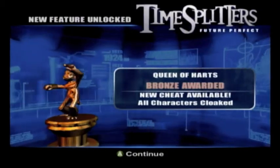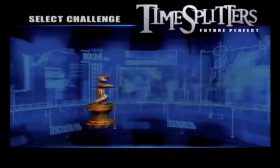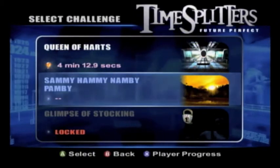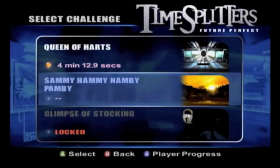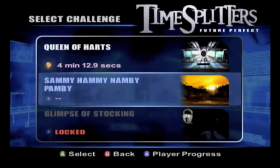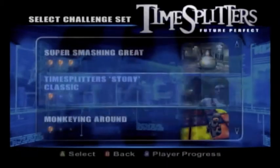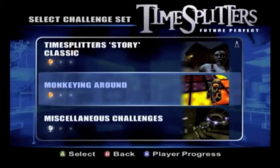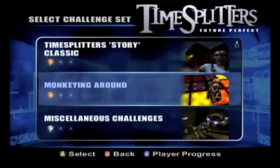All characters cloaked. Good — we deserve it for the crap we just went through. So we unlocked the level Sammy Hammy Namby Pamby. And apparently Dr. Seuss had a part in creating this game. So in the next episode we are going to knock out another level that we have not knocked out. So until then, I'm Broken Champion. We're done here. We'll see you in the next episode.